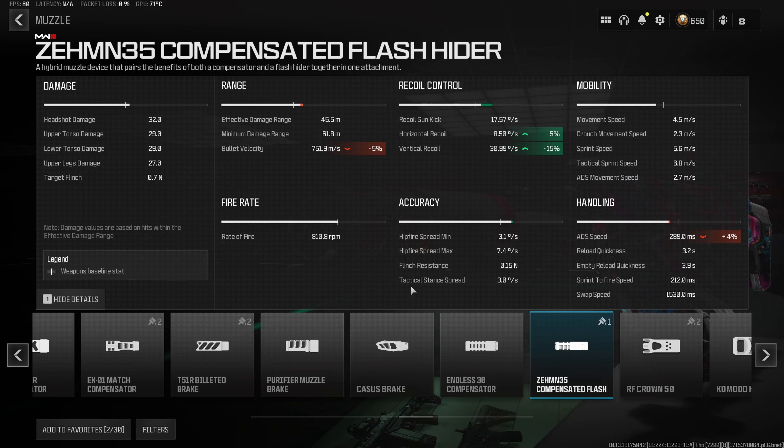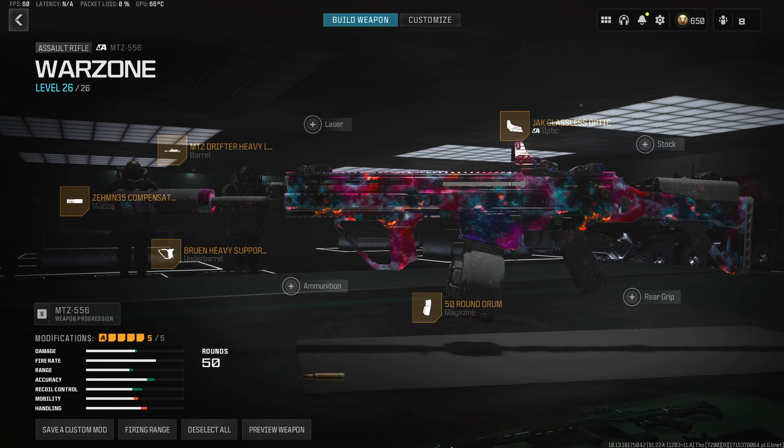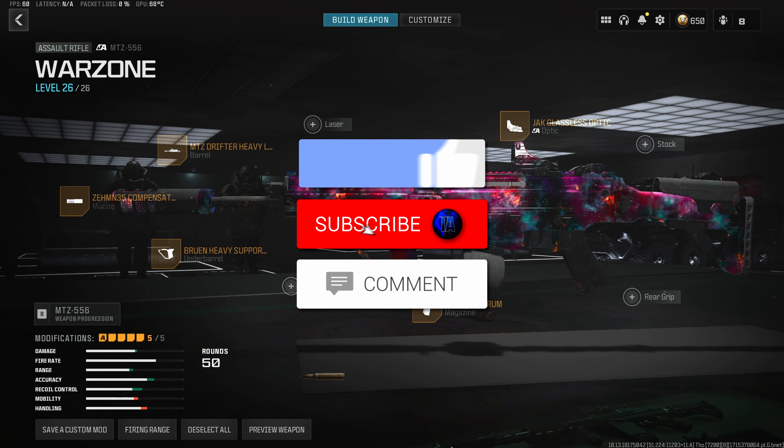For option number 2, we also have the Cassus Break, and instead of a decrease to vertical recoil, we get a much bigger reduction to horizontal recoil, making this build have pretty much no horizontal recoil at all, so all you have to worry about is pulling down on the right stick. Both muzzles are very similar, so try them both out and use whichever one you like better.